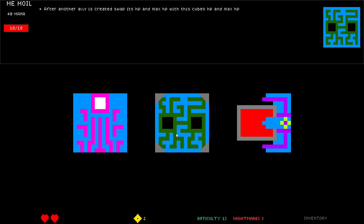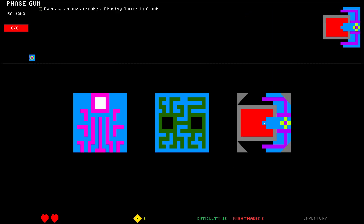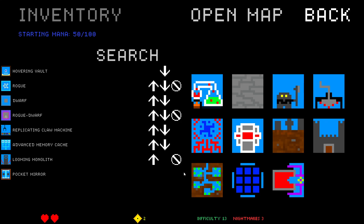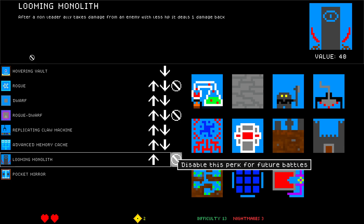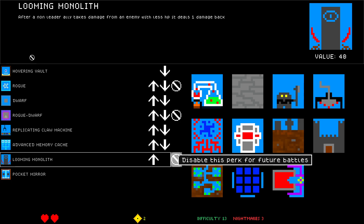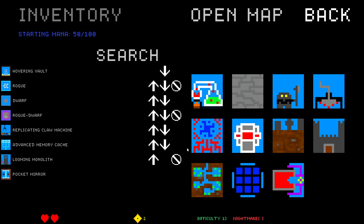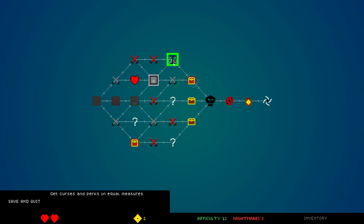After another ally is created, swap its HP and max HP with this cube's HP and max HP. Phase Gun — that one's really good. Phase Gun's hard to beat and I have tons of inventory space. Wait — what's up with these? Looming Monolith: disable this perk for future battles. That is new to me! That is cool — it's kind of cheaty, it's way too strong. You can disable perks!